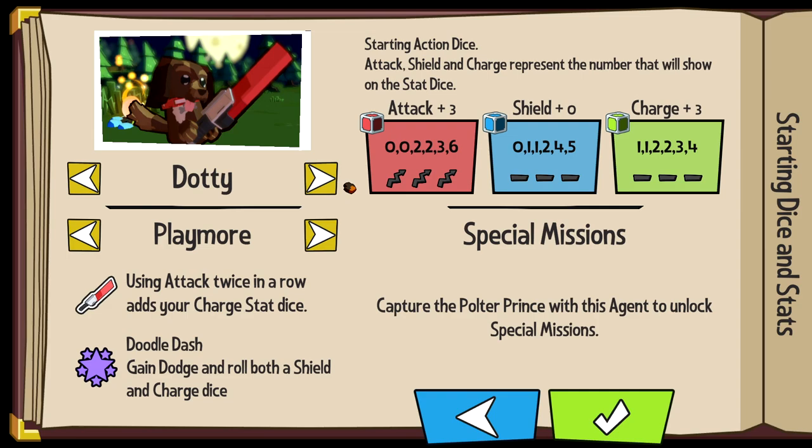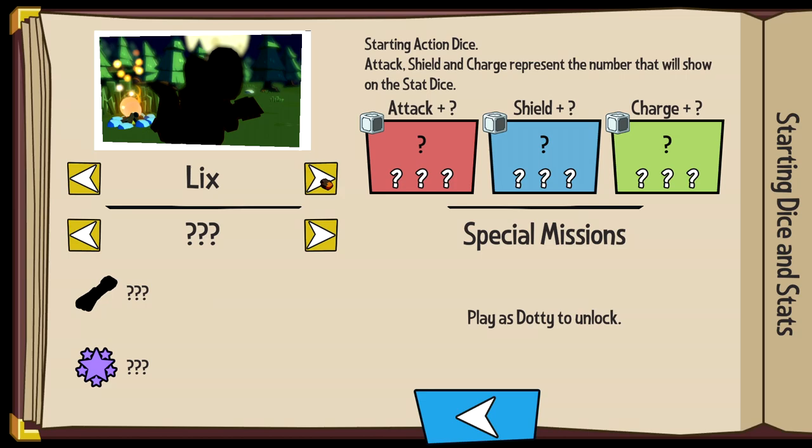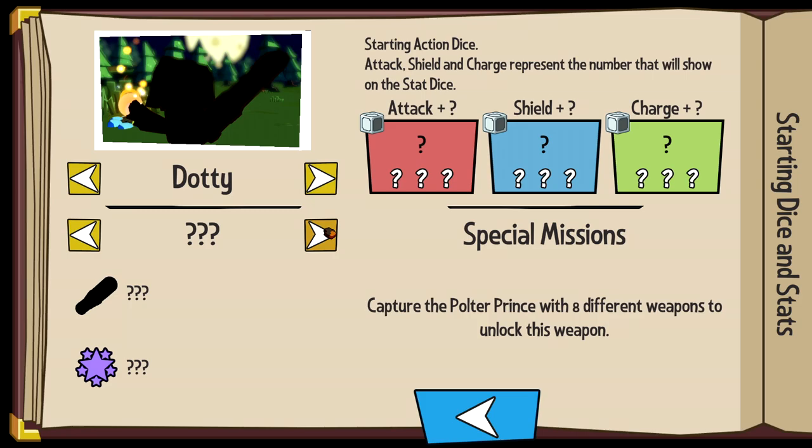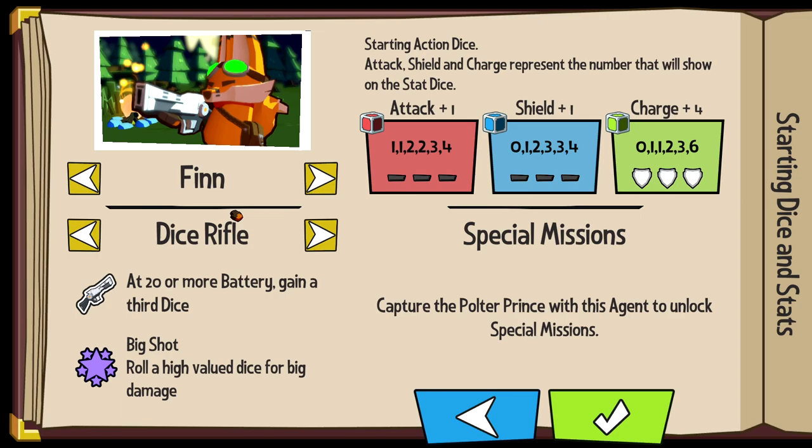We have several characters in the game. We got Finn, we got Dottie, we got Lix who we do not have unlocked, and we have Mecha Peppa who we do not have unlocked. Each of these characters has a different weapon as well. Finn actually has five different weapons, and that means that's essentially five different characters for each character. That's a lot of replayability, which is obviously very important in a roguelite.